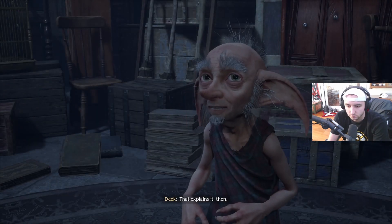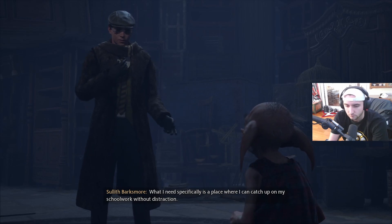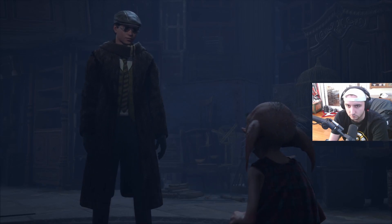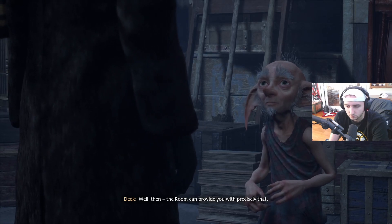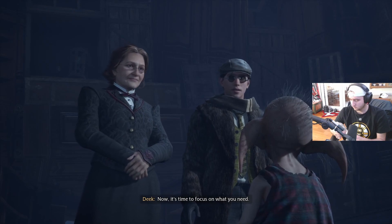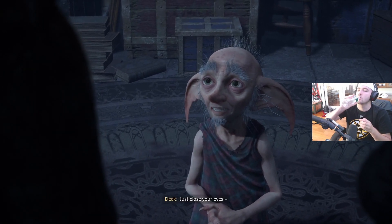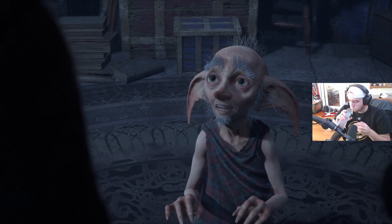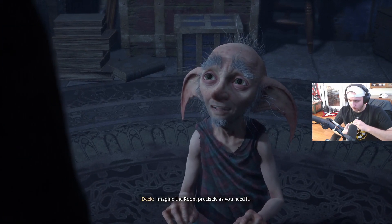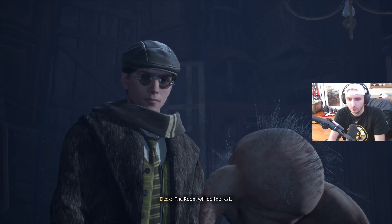Deke explains: 'The Room of Requirement will always be equipped for the seeker's needs. It's unplottable, so it won't appear on any map. Most happened upon it by accident, if ever. In need of extra vials for potions — stumble upon the room filled with them. You seem to have accessed it in its form as the Room of Hidden Things.' Weasley says to close your eyes, imagine the room precisely as you need it, and the room will do the rest.